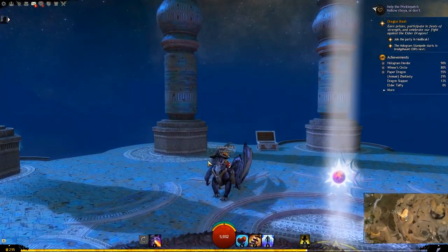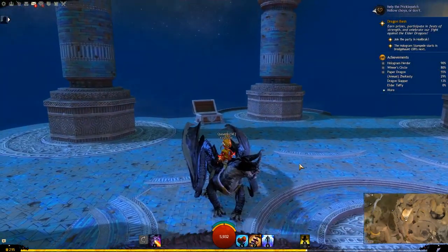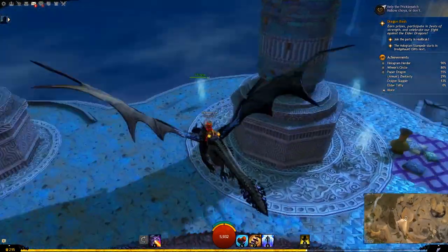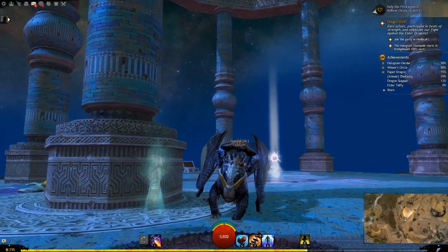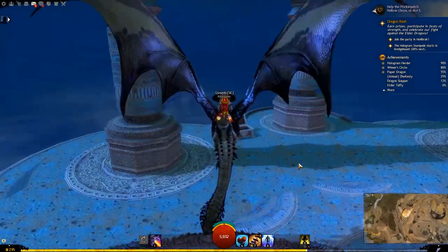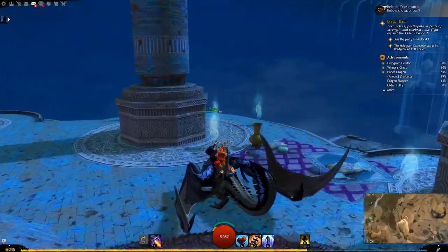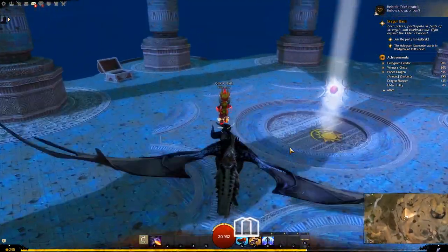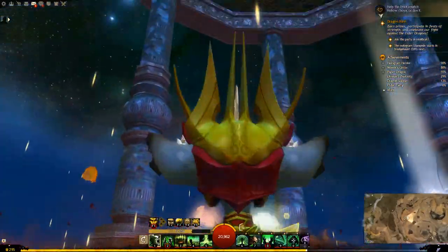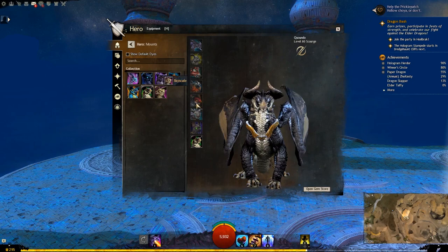So here is the Flare Marked Skyscale with the default dyes. I like the way the tail curls up. It's more so a recoloring with a slight reskin sort of mount skin. Let's see its Engage skill — it doesn't seem to have a special evade. Looks the same, so it's pretty much just a reskin slash dye of the original.